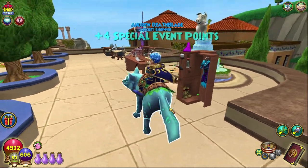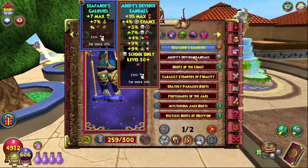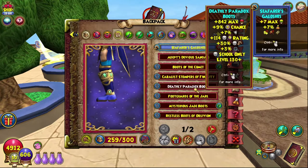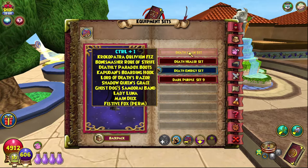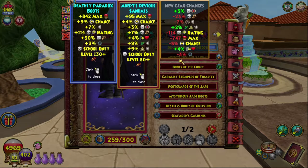Obviously Death School boots. We got four points — nice! As you can see they have 95 max health, 4% power pip, 3% death accuracy, 7% death damage, 4% incoming heal, and 9% life and myth resist as well.